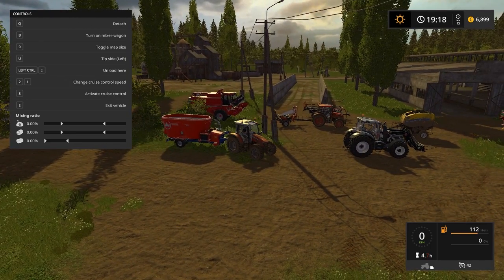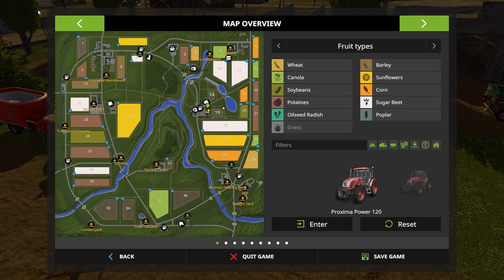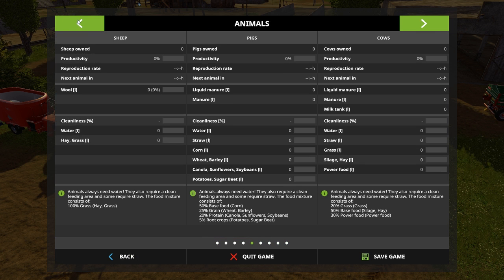And this doesn't tell me anything. Animals. Animals always need water. They also require a clean feeding area and some require straw. For cows, the food mixture consists of grass - we have grass. We have silage. What is poor food? Blend silage, hay, straw into total mixed ration. And power food. Silage, hay, and straw.